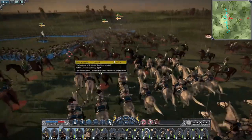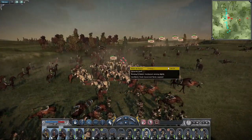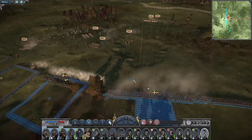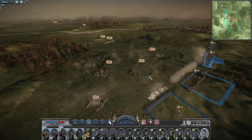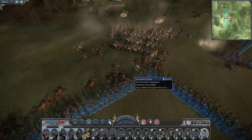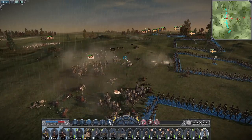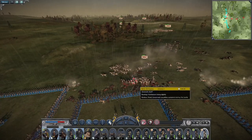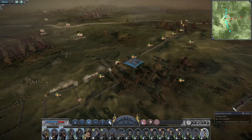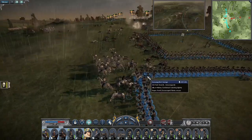It looks like the strategic wish of their commanders is to commit suicide. That's three generals' bodyguards and there's a fourth over there. They just wanted to leave the field of battle without dying — they figured, let's charge a square, we'll probably make it out okay. We killed one of them.